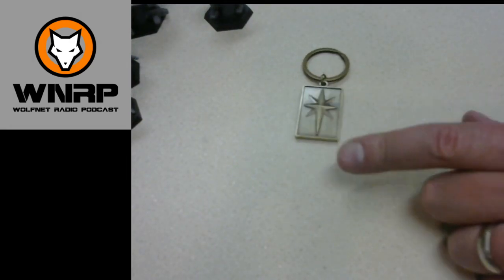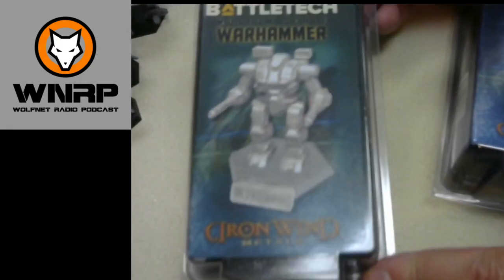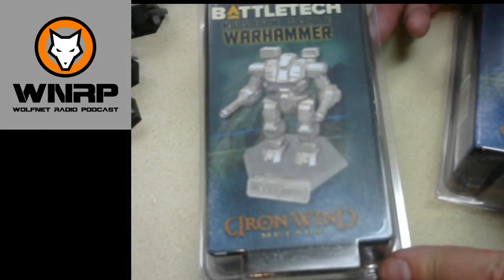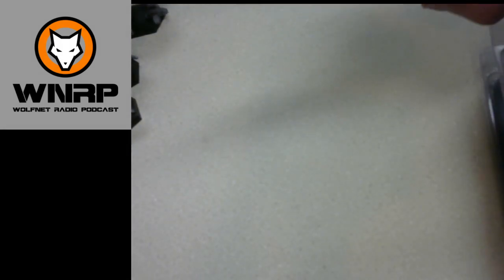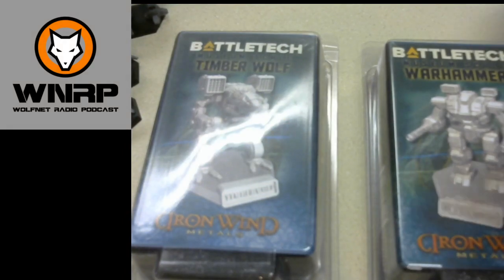Also got a cool little Kurita Star keychain. And I sprung for the extra and got the large-scale Iron Winds metal sculpts of the Warhammer and the Timber Wolf — they come in pieces and they're heavy. I'm assuming they'll stand about yay tall. Definitely worth it — I'm going to make some trophies out of those.